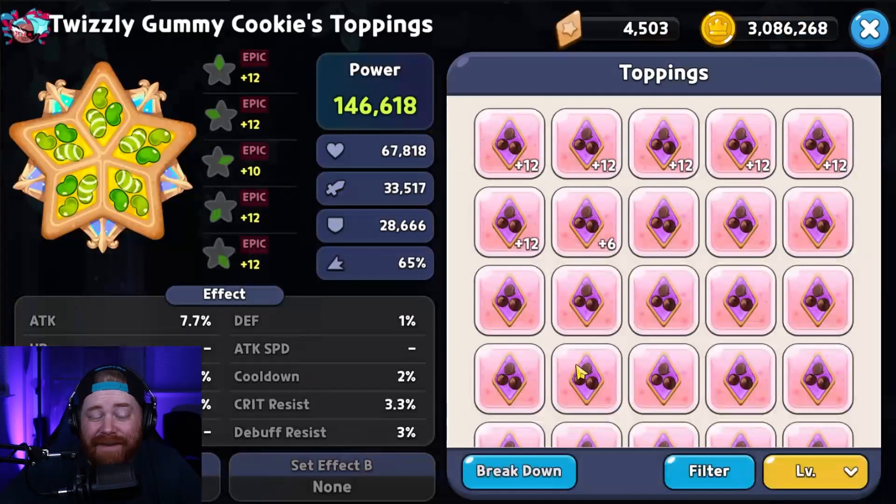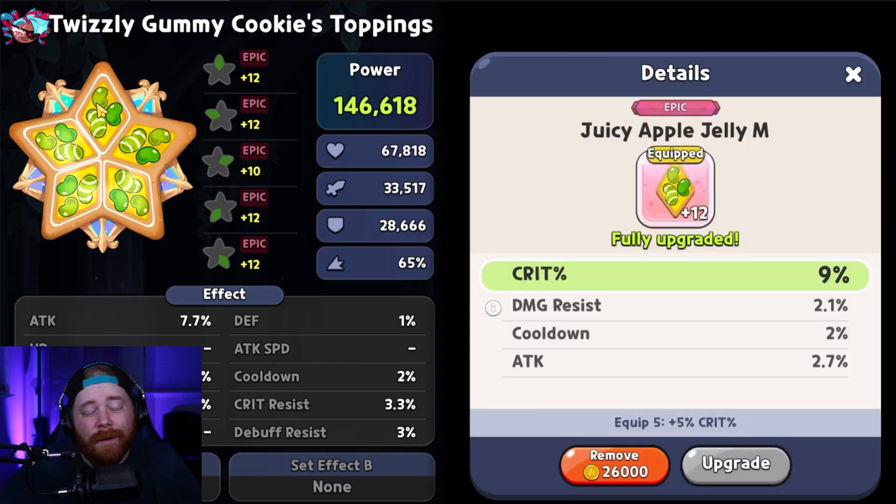When it comes to Twizzly Gummy's toppings, in my opinion the best way to run her based on her skill is going to be the Juicy Apple Jelly. Taking advantage of the full set bonus to get the additional 5% crit is an absolute must, especially if you are not running Mala Sauce. Mala Sauce provides a crit rate up bonus for whoever cookie has the highest crit rate already, so if you're not running Mala, you absolutely need to be running Juicy Apples to utilize Twizzly to her maximum efficiency.